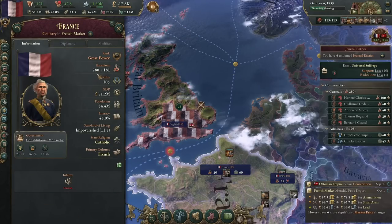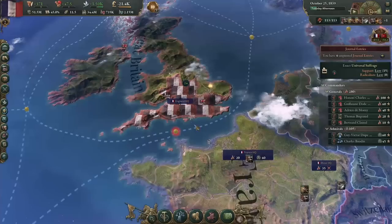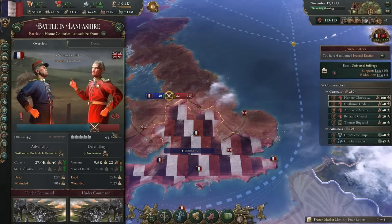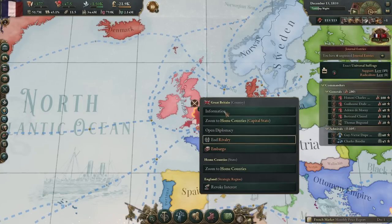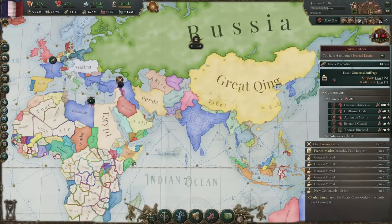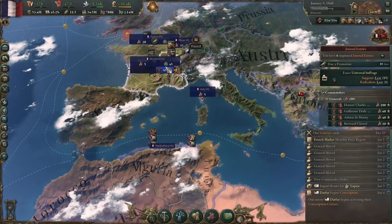Just bully the UK like any good Frenchman wants to do. Their war support is at 40, losing 5 per week, which is a lot. And they can't beat our military — 106 versus our 280. New South Wales is ours, India is ours, Canada is ours. We're beautiful and blue, and now we can bully the hell out of Egypt.